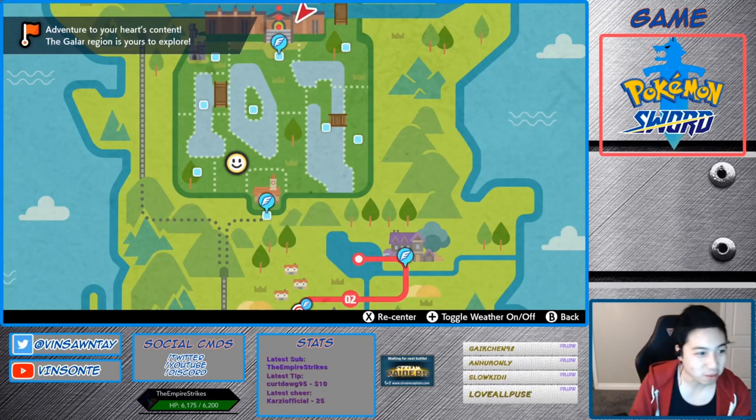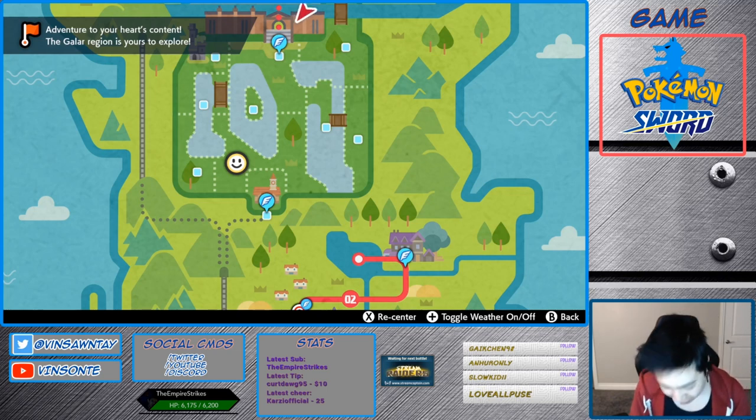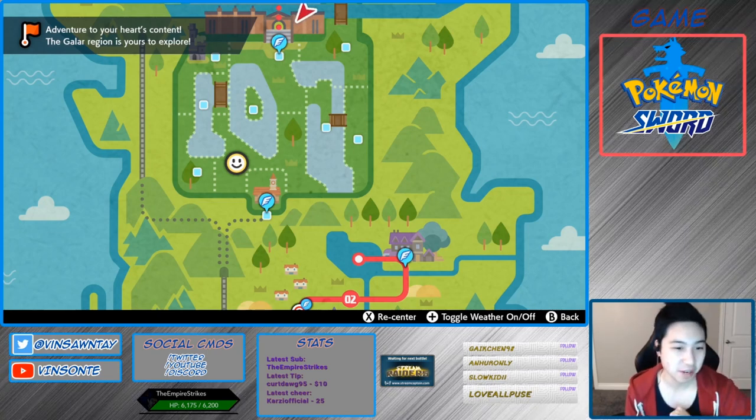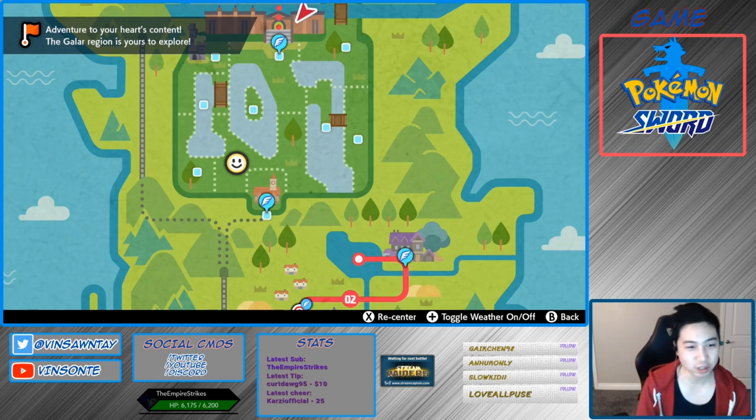Hey, it's me here. In this video we're going to look at hidden ability Eevee — Anticipation. Since hidden ability can only be spawned in max raid battles, we're going to look at Den 65, which Eevee spawns at 15% of five-stars. There are like four dens total, and I'll show you one of them which is the closest one.